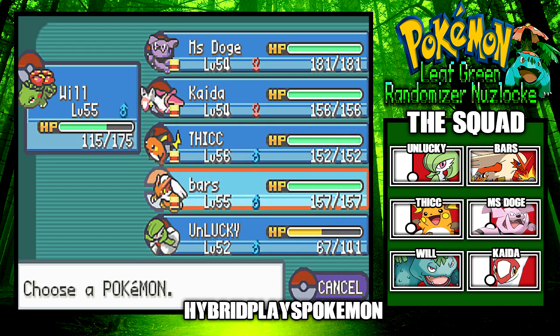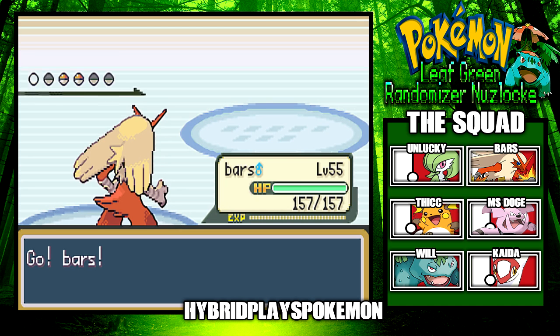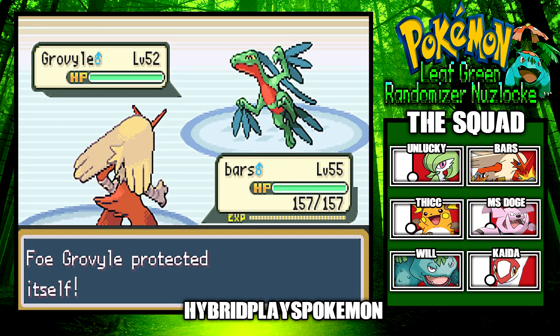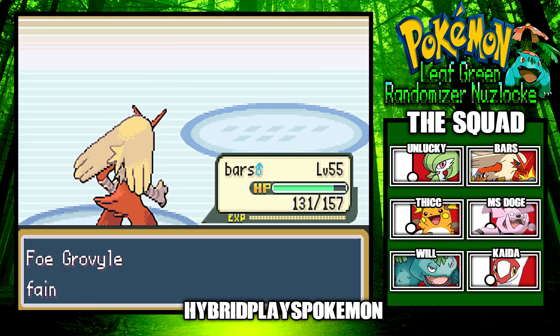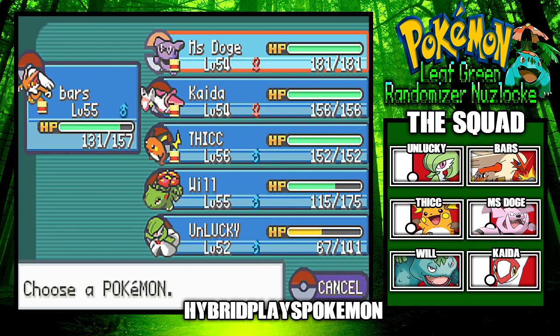Lorelei sends out Grovyle, so I'm switching in Bars because this is Bars' time to shine — welcome to Blaze Valley! Grovyle keeps using Detect to avoid Blaze Kick. I'm probably going to teach Bars Brick Break — better than Double Kick. Eventually Blaze Kick connects — super effective! Good job, Bars. Lorelei sends out Clefable, so I'm swapping to Miss Doge to hit it with Brick Break.